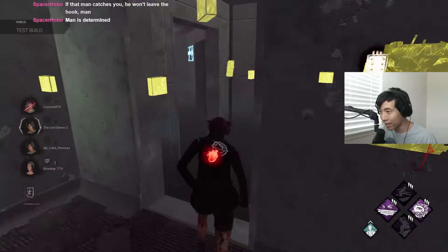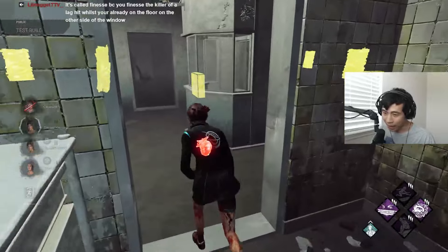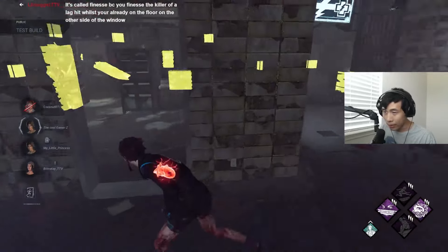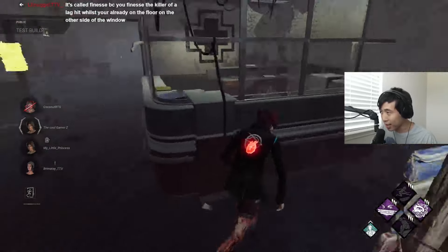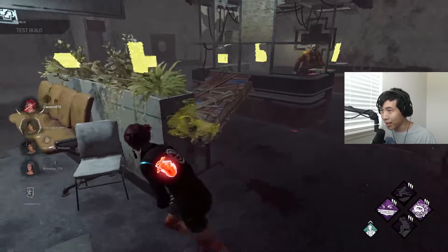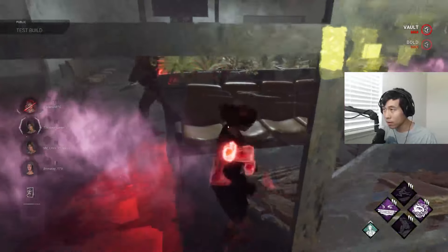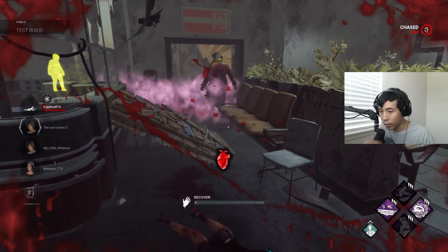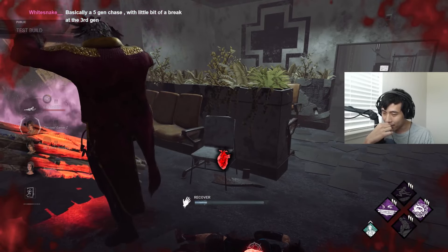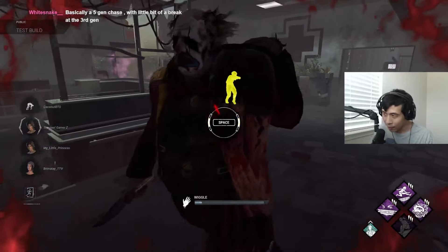All the gens are done. I have a theory that Finesse is a perk that will single-handedly turn chase engagements into five-gen chases. You get 20% faster vault speed with a 30-second cooldown — if you can extend your chase with the distance from Live, Fogwise, and Windows of Opportunity, you can essentially make it so the killer never downs anybody if you loop really well.